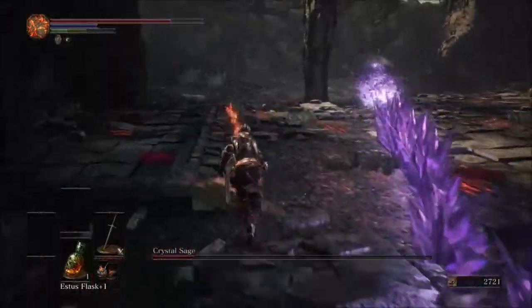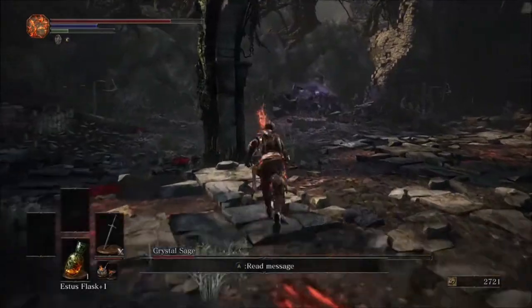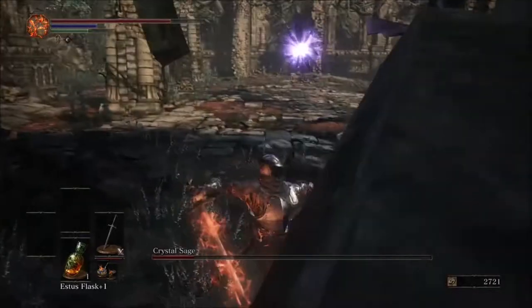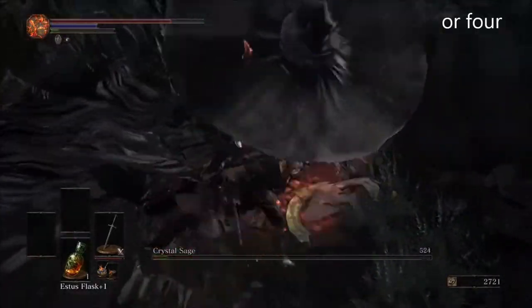Run on over to the purple one when he has just a little bit of health left, get in two or three smacks, and you are good to go.